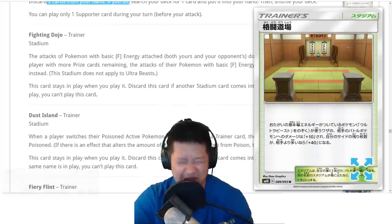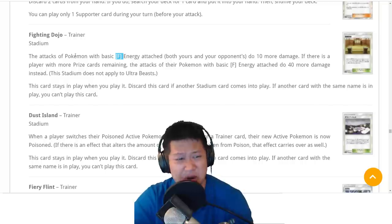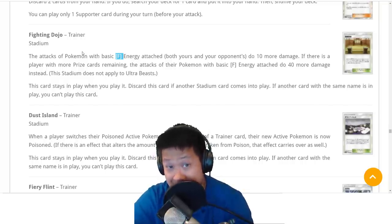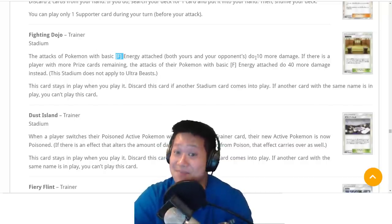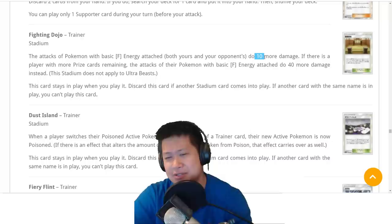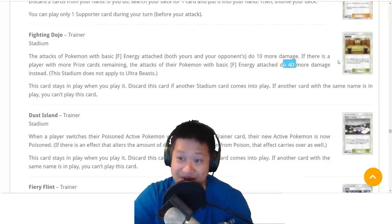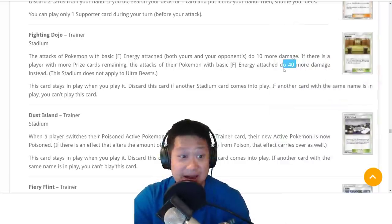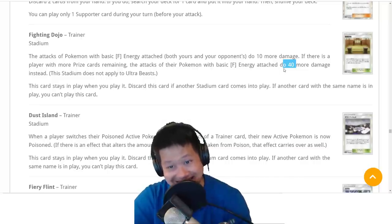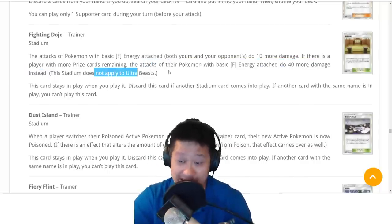Fighting Dojo — if any Pokemon has a basic Fighting Energy on it, you do 10 more damage. But if you're losing, you do 40 more damage. Mudbray, Mudsdale — you want to come back for a video? I think this might work. 40 bonus damage is going to make a lot of crazy stuff work, and it works on GXs too — not Ultra Beasts, thank goodness, so Buzzwole is safe. And that would be too crazy.